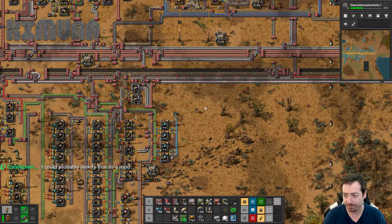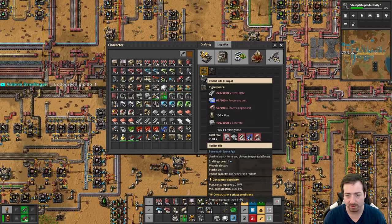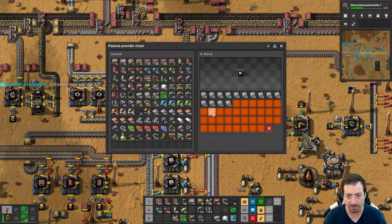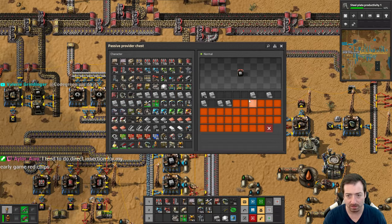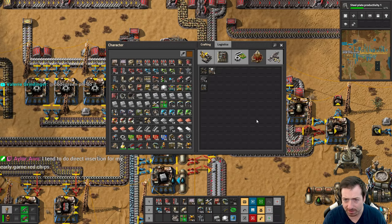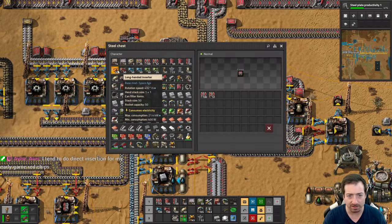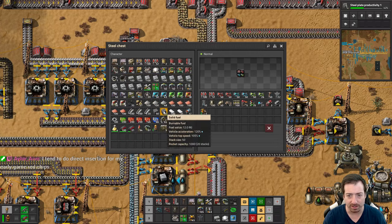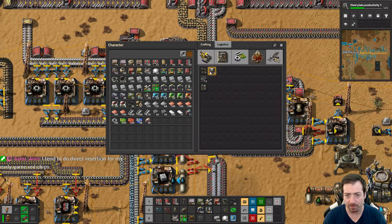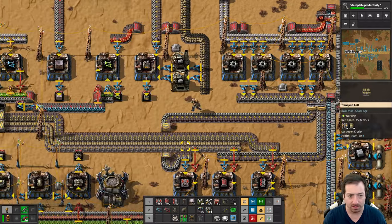And then let's work on a rocket silo — we're doing it, we're moving towards space. A rocket silo needs a lot. Do I want to manually craft it? Yeah, probably — I'm not ready to automate those yet. We need to get rid of all the things that are not relevant at this moment — building a rocket silo. What do we need? 1,000 steel, 200 engines, 200 blue chips, 100 pipes. Pipes — done. Steel — done.